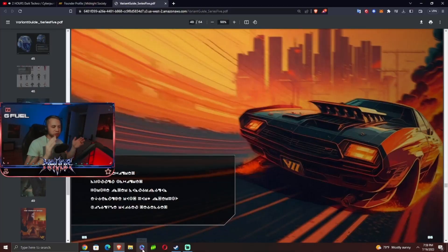This was the original Snapshot 7 teaser in the Variant Guide on midnightsociety.com. There's a muscle car, a city in the background, and a mysterious Roman numeral 7 on the license plate — in the exact same font they use for the snapshots. That's odd, right?